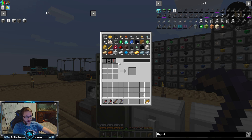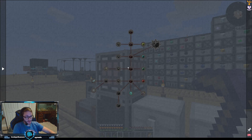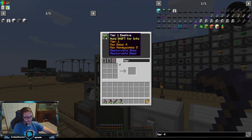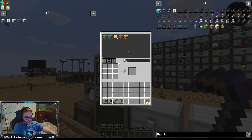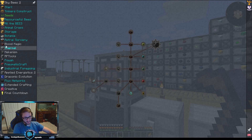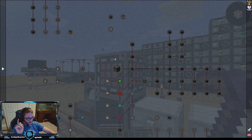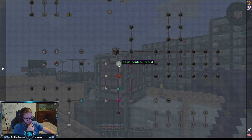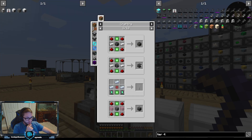We're gonna have to figure that out. I did kind of get started — we have some tier one beehives and things like that, so we're working towards it. I think we're gonna use botany pots, but I'm not gonna worry about it right now. What I want to do is get into one of my favorite mods, which is Mekanism.